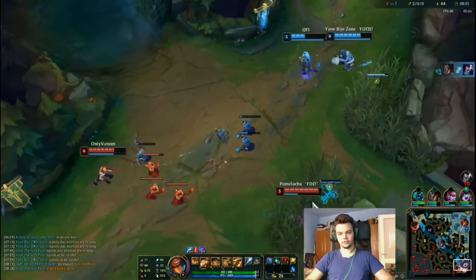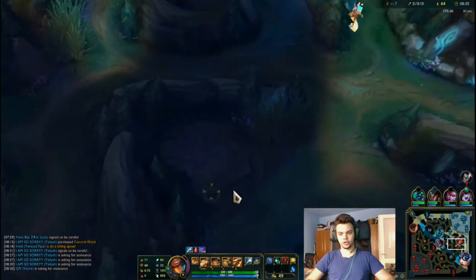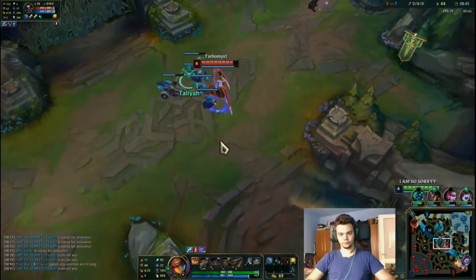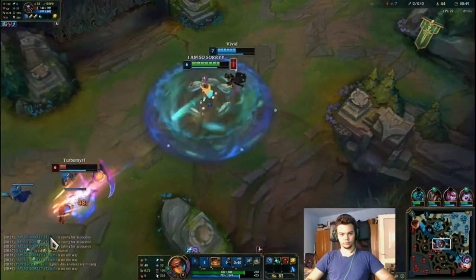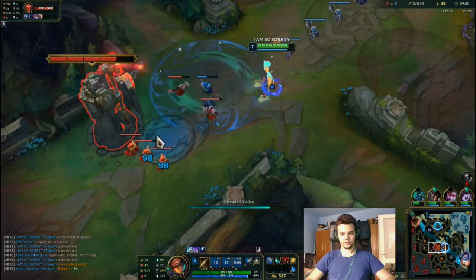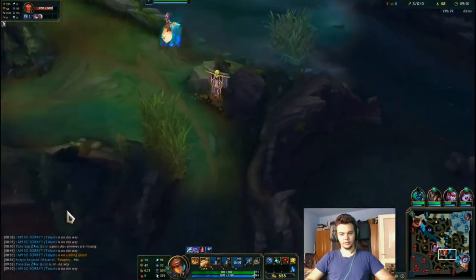That's too much commitment — I'm going to ping him to back off even though my red buff is still up. I could ping Hecarim to get my red if he wants — I hope he understands. My bot side jungle is gone. Now I got my blue buff back, and I think I could get a tower plate here, plus a drake. Hecarim took my red as I asked, and now we could think of a bot gank.